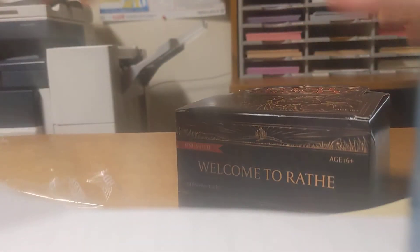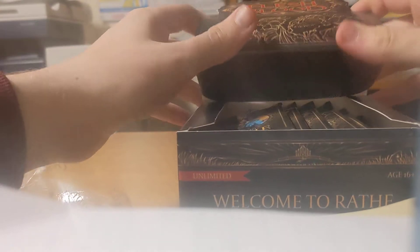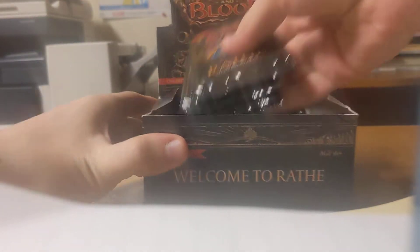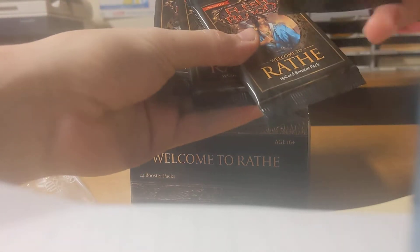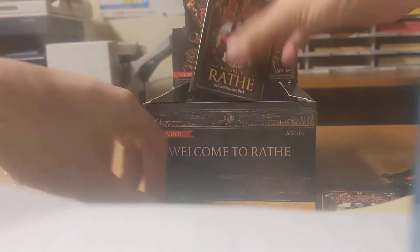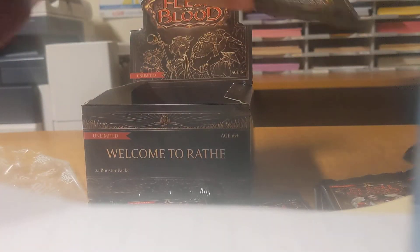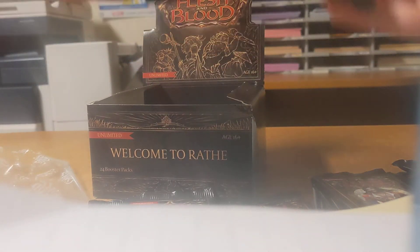There were only like three packs left, so it wasn't a lot when I first got it. But let's open this up. I think some of the packs in the back are blocking it. Okay, there we go. Bravo, Reiner, I think his name is Katsu — he's the ninja — and Dorinthia here. I'm just going to separate them by who's on the front. I assume we get six of each; I think they actually do that, but we'll see.